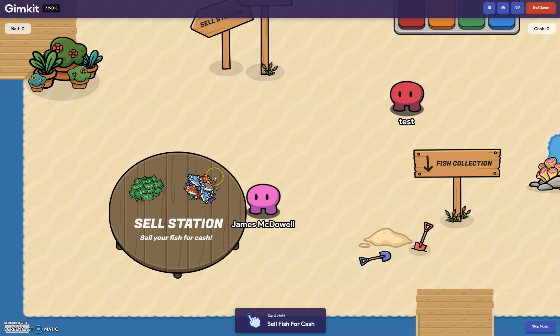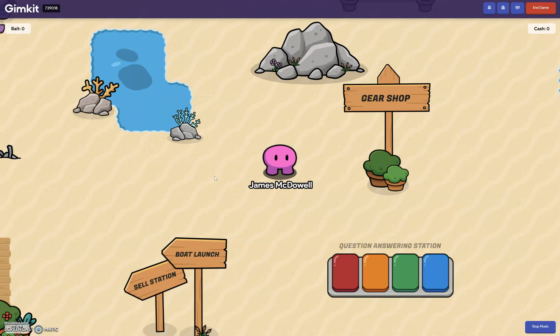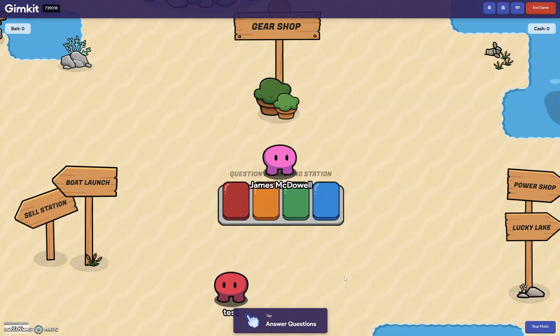Once students have a fish, they can sell it and earn money. With that money they can buy different gear, or buy a boat and actually travel to different lakes or bodies of water. It's very interactive and fun for the students.